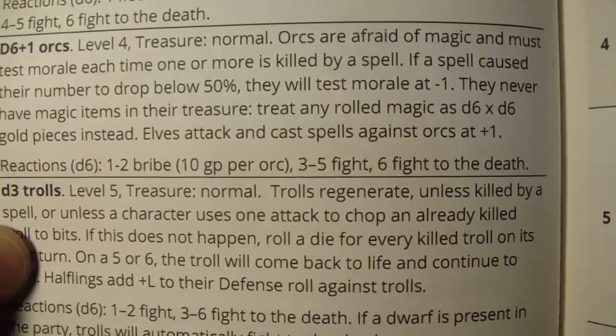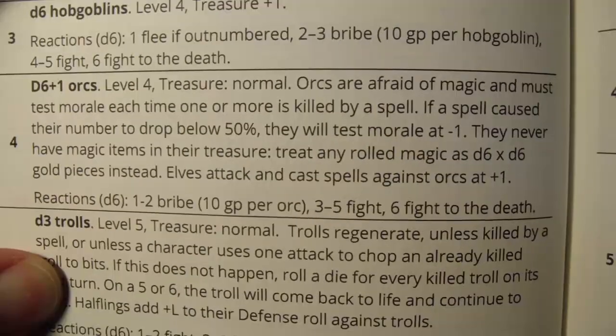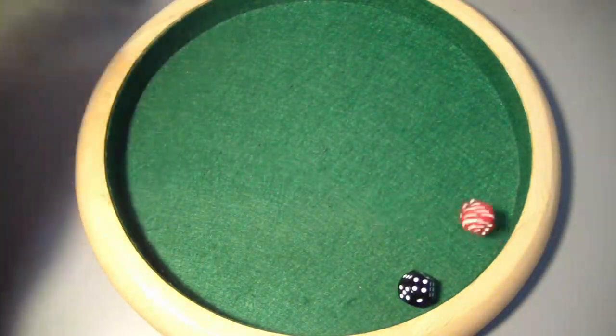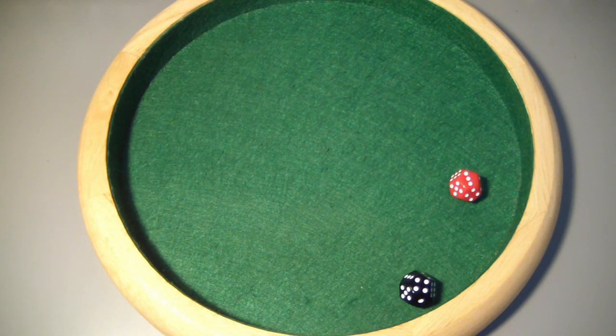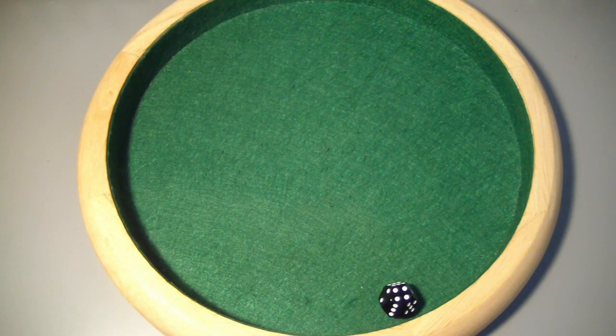Reactions: 1-2 bribe, 3-5 fight, 6 fight to the death. Let's see how many orcs we're dealing with — d6 plus 1 — there are 4 orcs. They're wandering monsters so they get to attack first. Each character will take one attack and the dwarf will take an additional. Let's start with the dwarf.